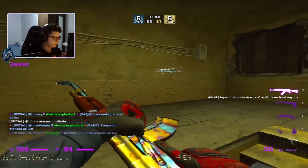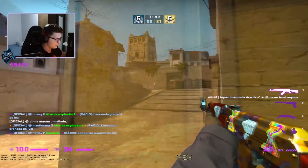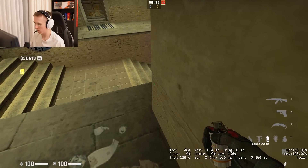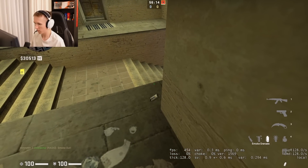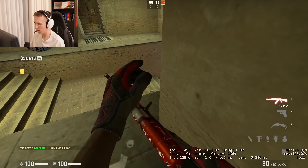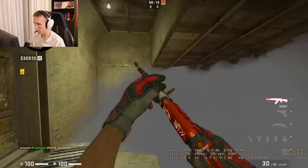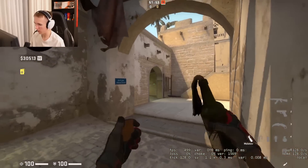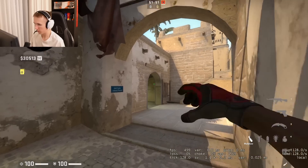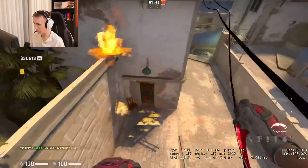Robs, inside connector towards the right side behind the wall, is going to show a deeper version of the bottom connector one-way smoke. After you throw it, you want to get on the opposite side to peak top mid. Robs is also going to show how to molotov chair from jungle.